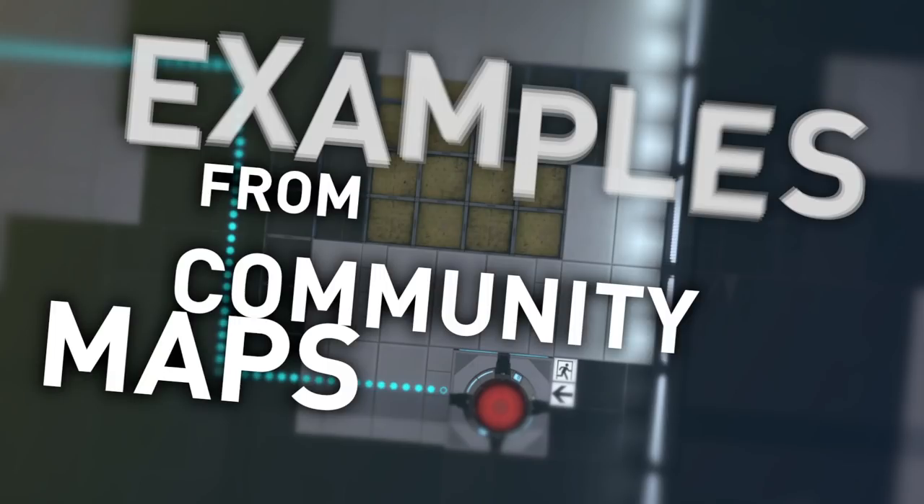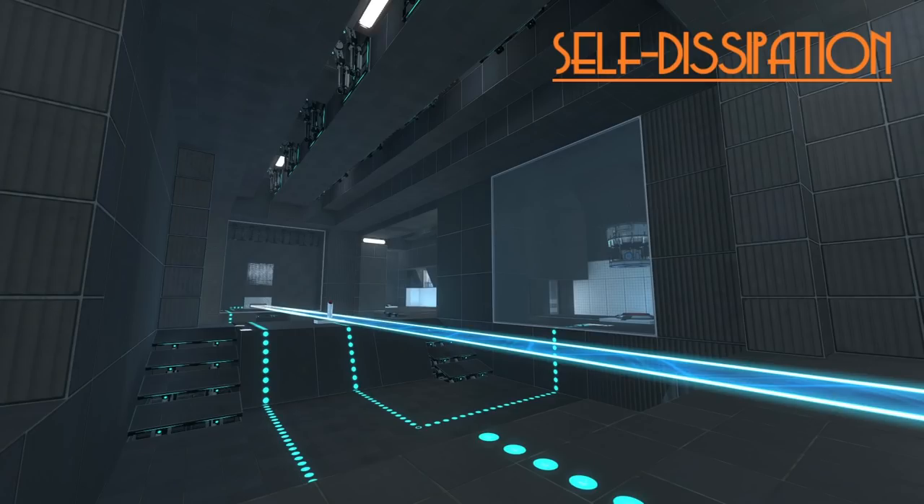To illustrate the variety of ways in which the real Ghost Cube technique can be used in puzzles, I will discuss a number of great maps from the hands of highly respected authors. For anyone interested in trying to solve them before I give away the solutions, I have left links to the maps in order of their appearance in the description below. As a first example, let us look at Self-Dissipation by Fumbly Bumbly.